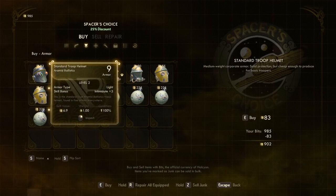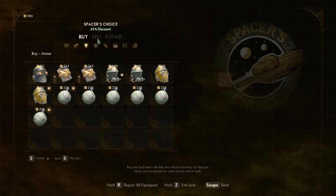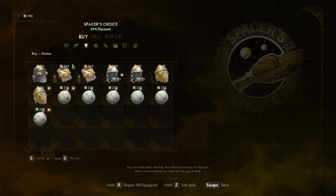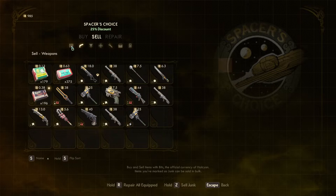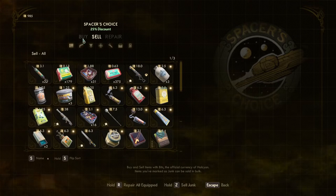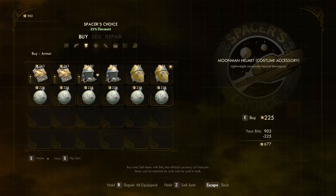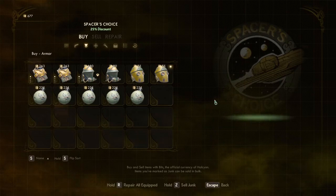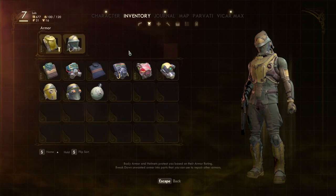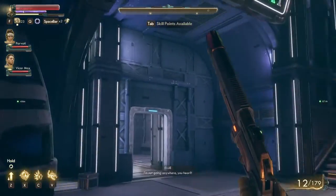I check what hats I already have — one is a heavy hat and one is a light hat. I check my current equipment and buy the new hat. I also buy one more item and equip the new hat — looks better. Let's go ahead and head into the medical bay.